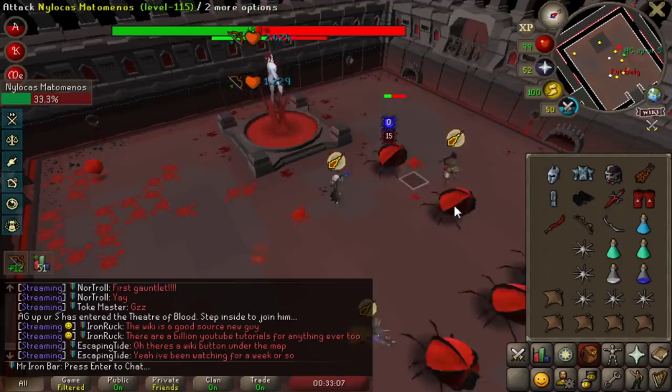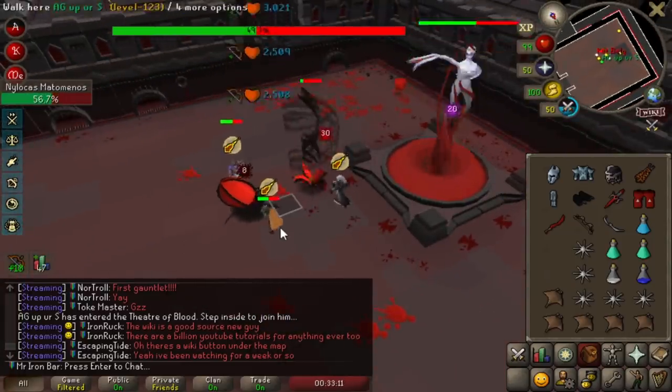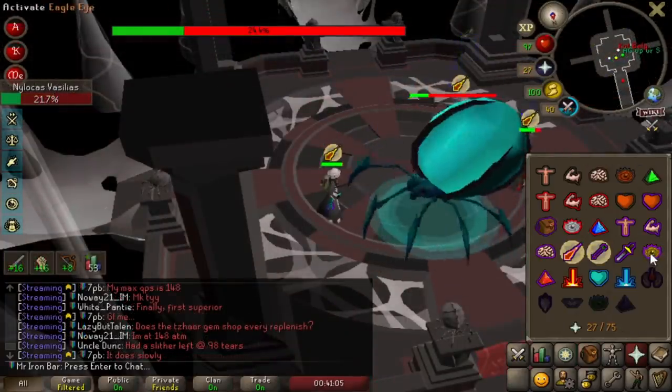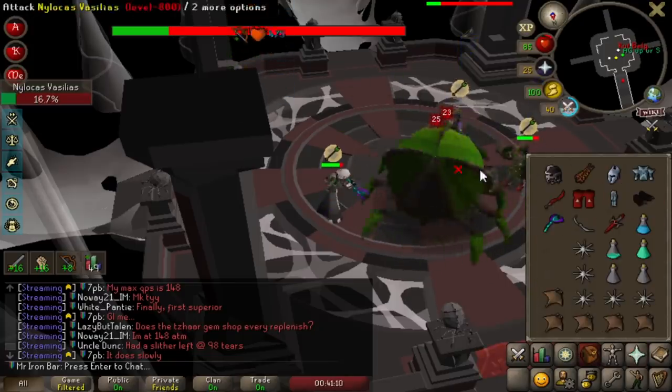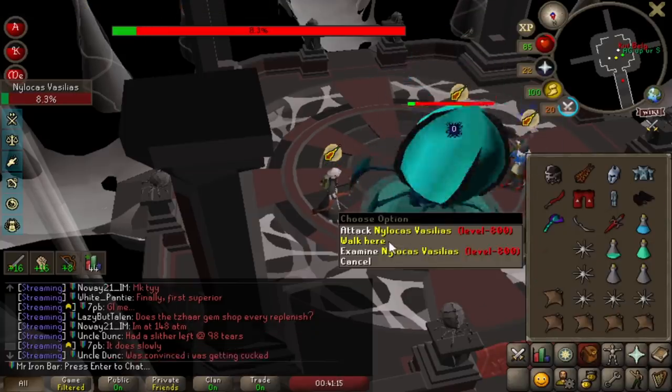I just used the Blowpipe drag to dodge the Bloodspawn — that was some pretty impressive timing, I ain't gotta lie, I'm gonna have to give myself some credit there. Nilo Boss is a perfect example of how disgusting the Blowpipe, especially with Void, is. It just has like no defense for the most part — never misses.